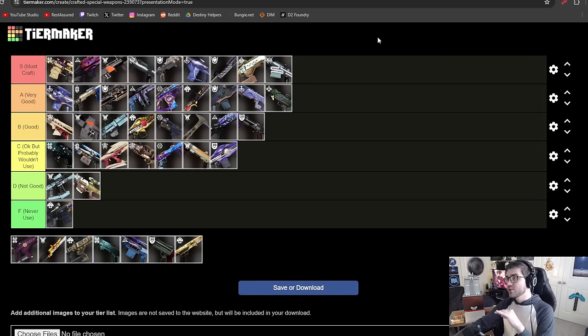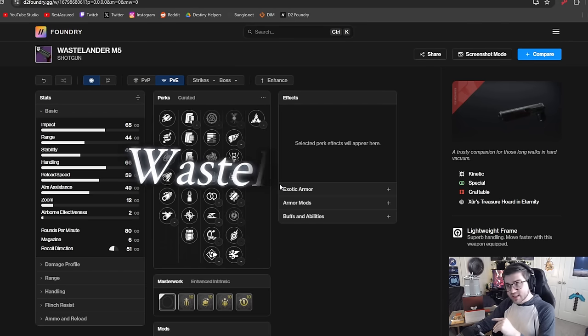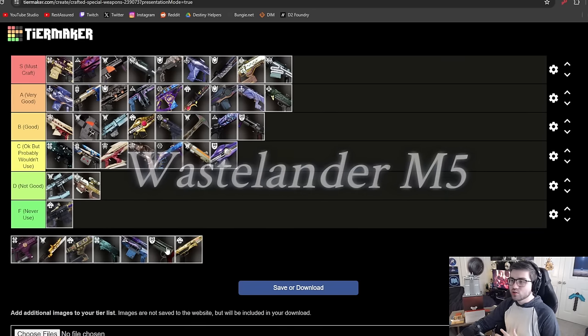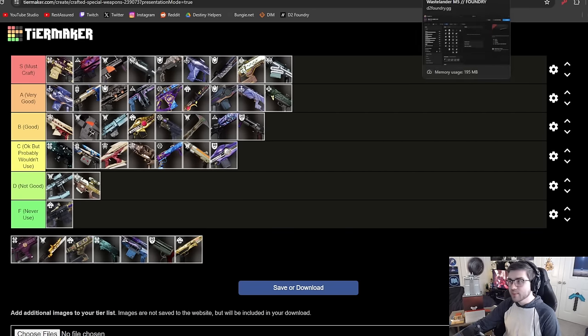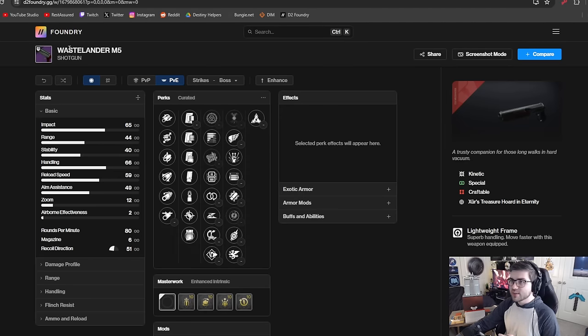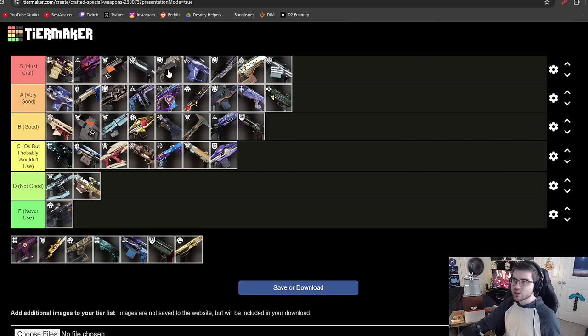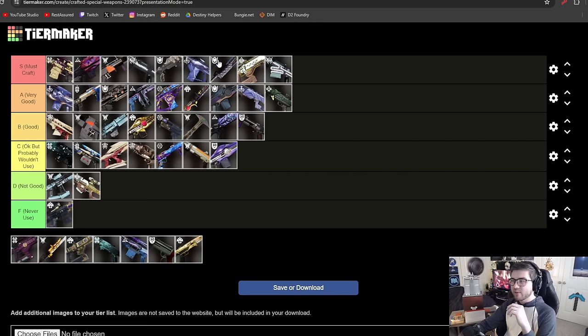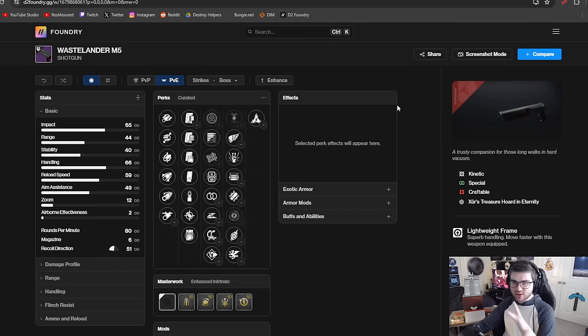The Wastelander is another shotgun worth considering for One-Two Punch melee builds. Most of the time you're just using these shotguns for One-Two Punch — there's really nothing too crazy about them otherwise. If you want shotgun damage output, you're better off with the Ikelos Shotgun. Wastelander does have Trench Barrel but it's a lightweight frame, so the rapid fire frame is going to be better if you're just trying to use a shotgun for damage.